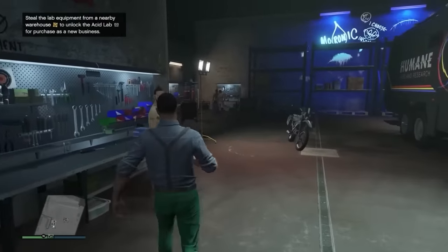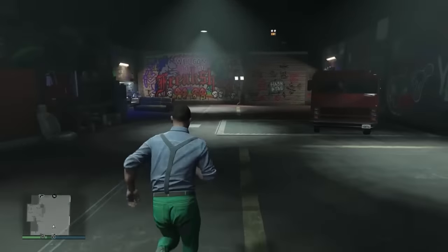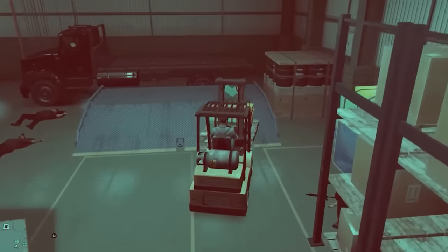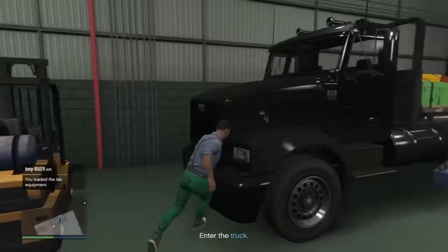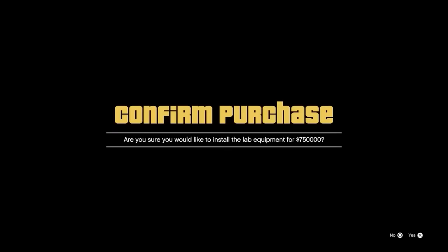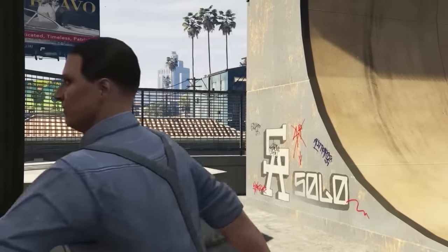We're going to steal lab equipment from a nearby warehouse to unlock the acid lab. Let's go to one of these warehouses on our map with that yellow logo. All three pallets are on — grab this truck and let's get out of here. Setup complete. Now we can't actually get it yet — as you can see, we're going to need $750,000 to actually install this, so we need a quick way to make about $140,000.